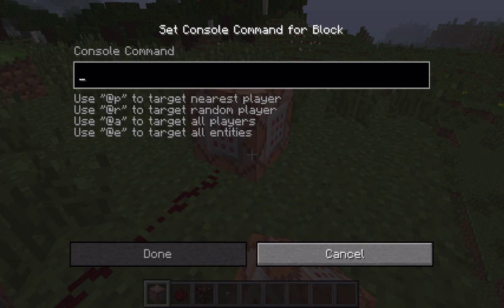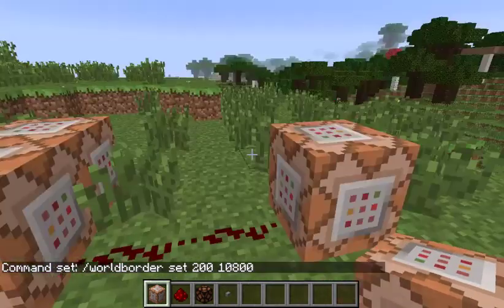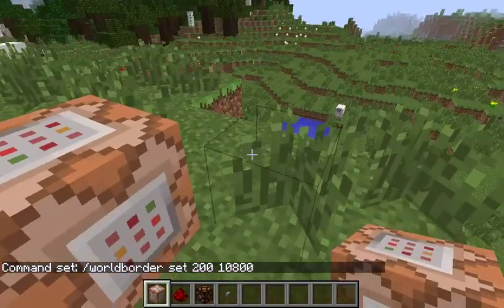Your next command block would be to make the world border shrink — go world border set 200 with a time of 10,800 seconds. That's three hours, so it'll take three hours to shrink from 2000 by 2000 down to 200 by 200.